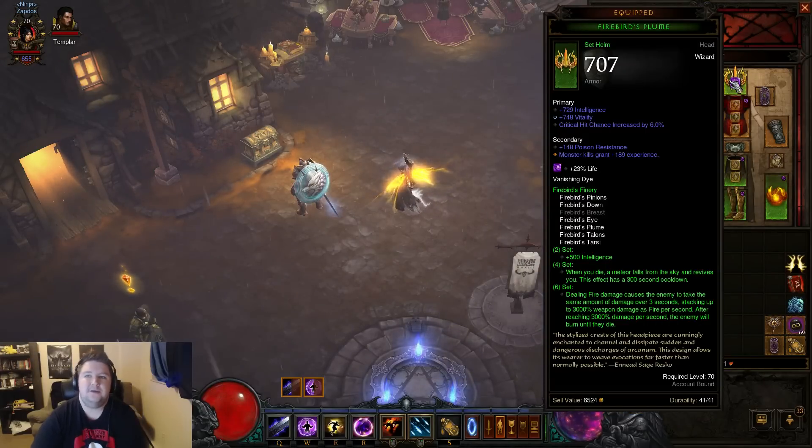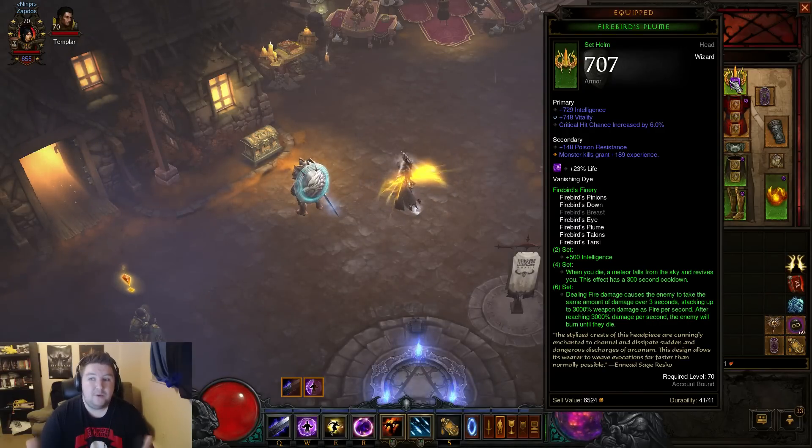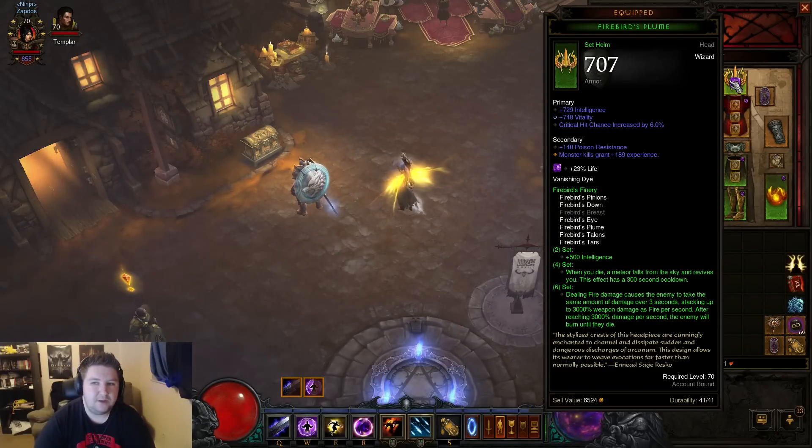First item is the Firebird's Helm — going with int, vitality, 6% crit chance, and a socket. The optimized stat is having resistance in the secondary — this is very important. You can make up for a lot of survivability in your secondary. Resistance is a secondary stat for you. Sometimes you may not be able to get resistance in the secondary but you're going to have to keep farming. The very first full set of Firebird's gear I collected in Season 1, I'm not wearing a single one of those pieces now because I've literally had to collect Firebirds 10 or 20 times to get the gear the way I wanted.